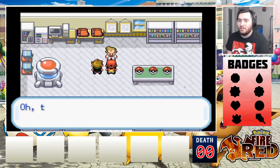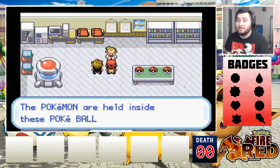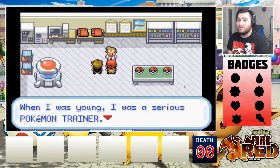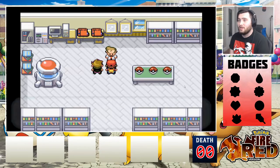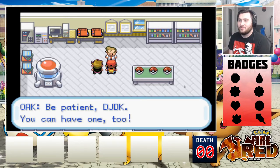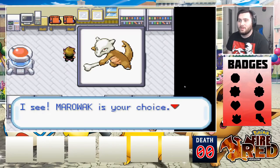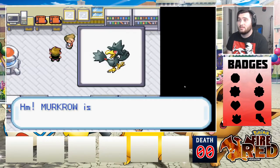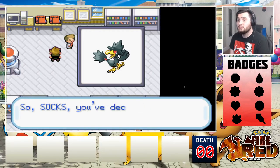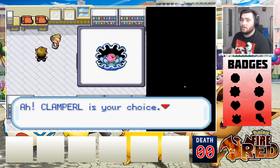Professor Oak is absolutely losing his mind. He told DJ DK to come and then forgot. 'You can have one, go on, choose.' Let's see what our options are: we have a Marowak — not bad. We've got a Murkrow — dark type, I am a fan of dark type. And a Clampearl.